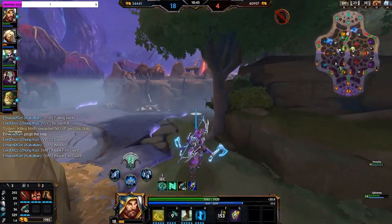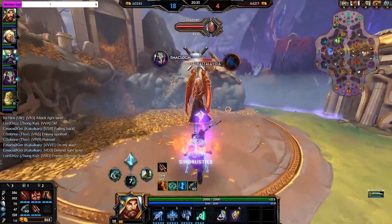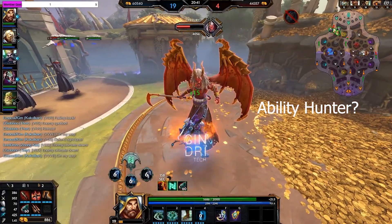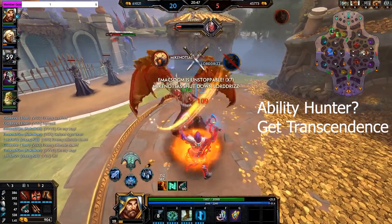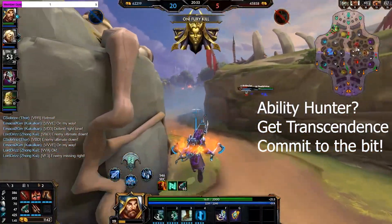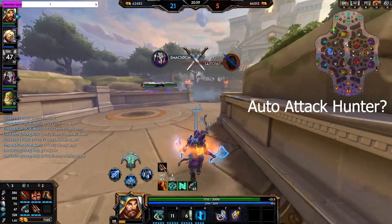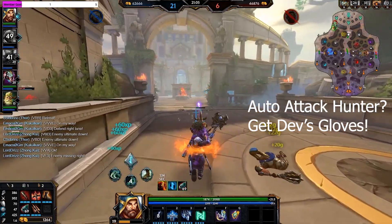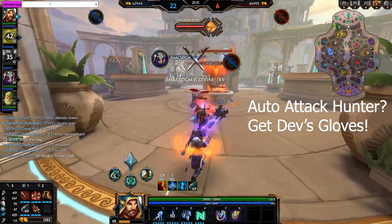So what does all this math tell us? If you're an ability-based hunter relying on doing damage primarily through abilities, this is when you're going to pick up Transcendence — pick it up, it's a good item, and make sure you continue to itemize into that ability damage. Don't abandon your build path. And if you're going to be relying on auto-attacks to do your damage, you're going to be much better off going into Devourer's Gauntlet. In my humble opinion, the extra lifesteal and the 500 gold savings are going to make you better off than rushing into Bloodforge.